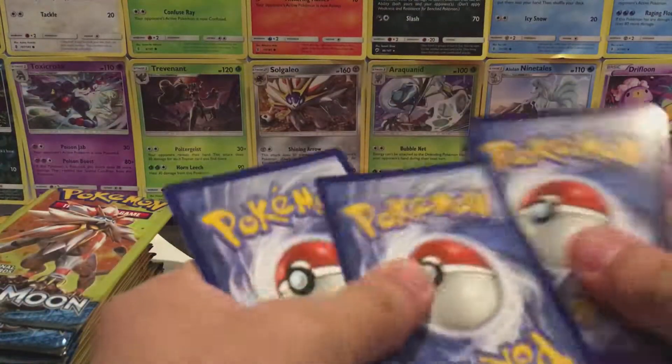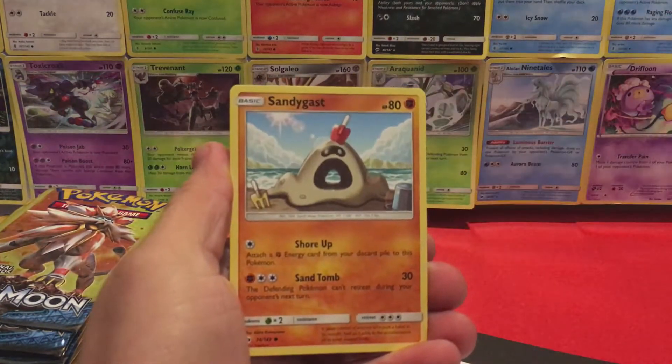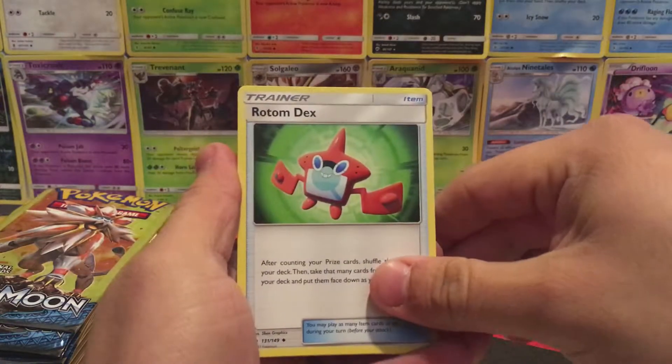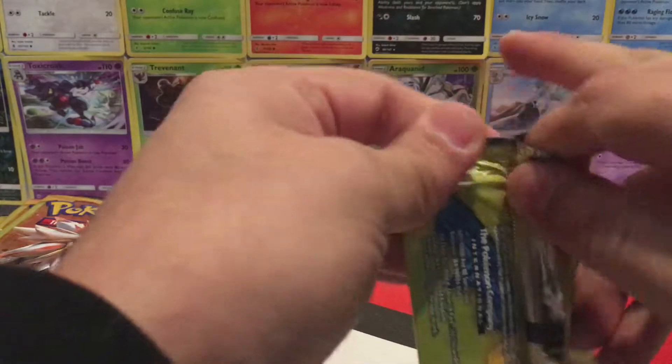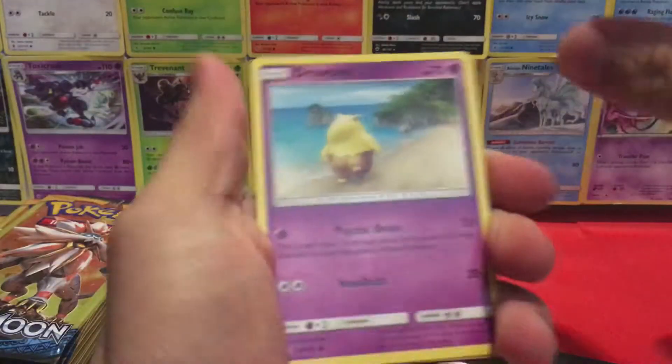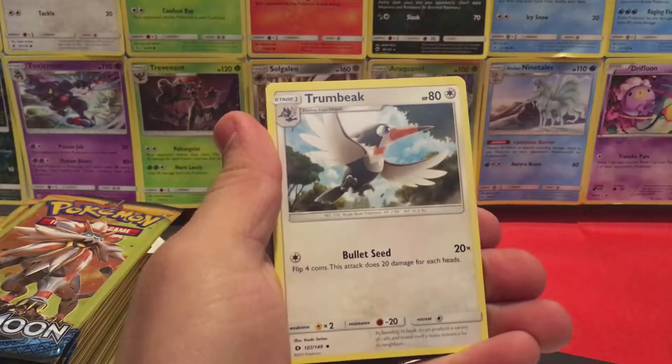First pack, little pack trick here. Starting things off with a Sandy Gast, Rotom Dex, and a Caterpie. We have a Drowsy, Reverse Holo, Dragonair, and a Trumbeak.